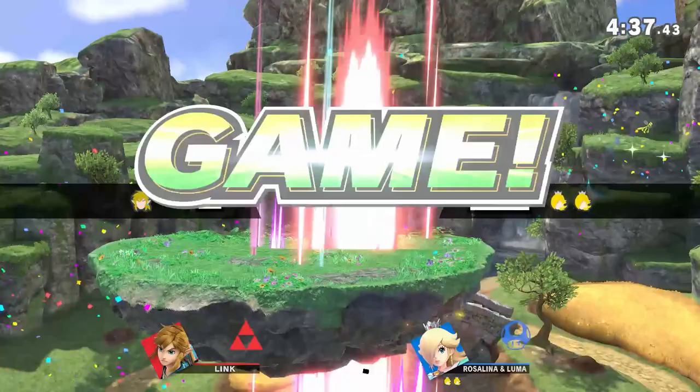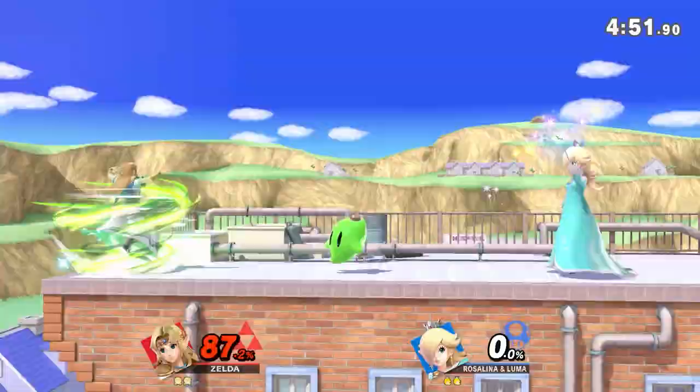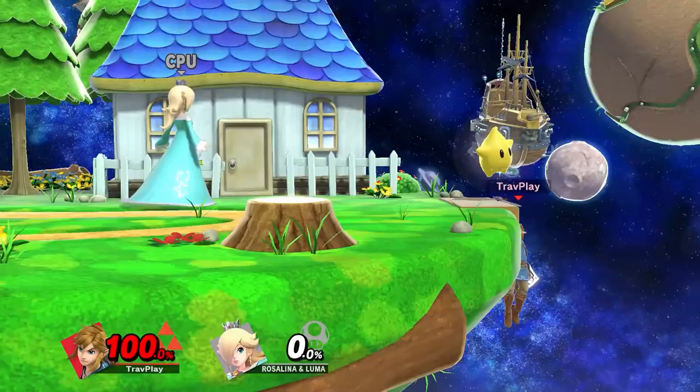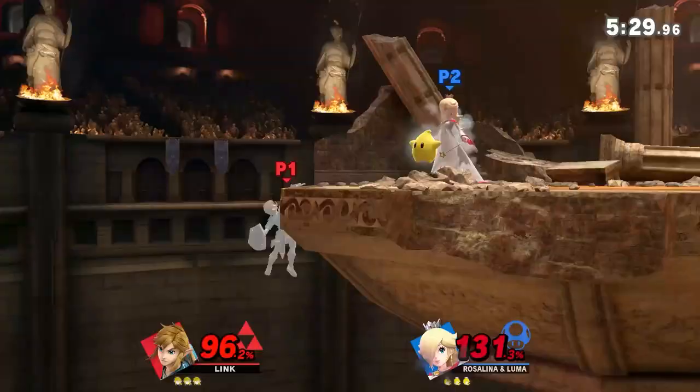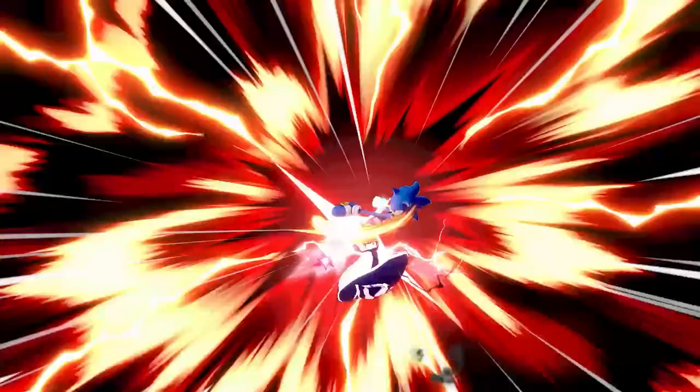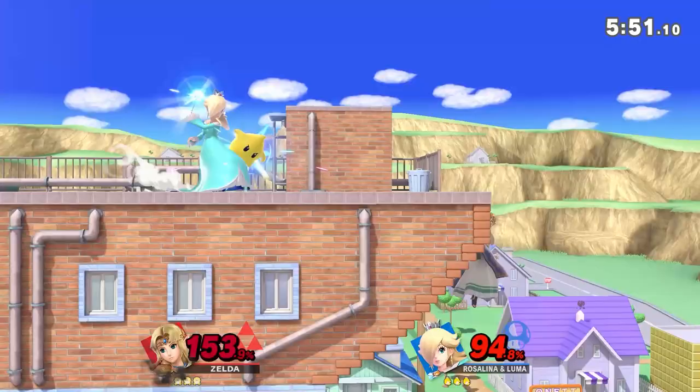Once you've grabbed on, you've got a big, quick decision to make: how to get up off the ledge safely. If Luma is attacking you up close, then your attack get-up is best. If Luma's close but not attacking you, then don't do attack get-up because it's a bait — Rosalina will come punish you after you hit Luma. It's better to jump get-up in this situation. In most cases, jump get-up is best, and roll get-up is the worst. But sometimes you gotta mix it up so she doesn't exploit your habits.